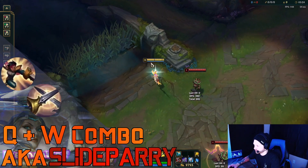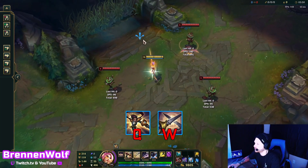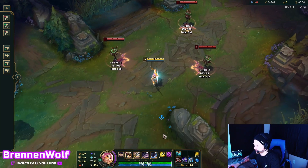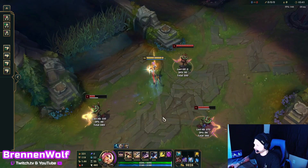We've got the slide parry, which is just the Q and the W. What I like about the slide parry is that you can actually use your parry any time within the Q — so you can use it instantly, you can hold it, and then throw it backwards like that. So there's a lot of different ways. Your Q actually does damage when you're sliding, so it's a way to do a little bit of double damage as well, and you can put it in any direction.